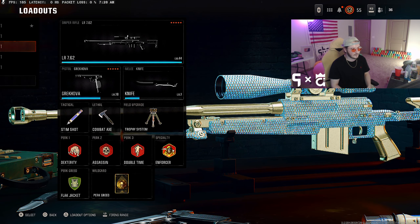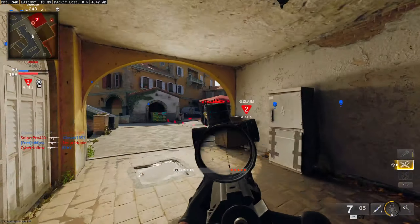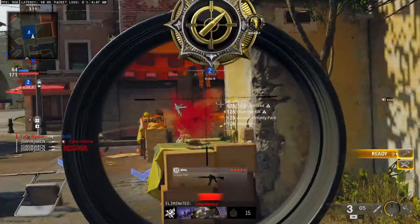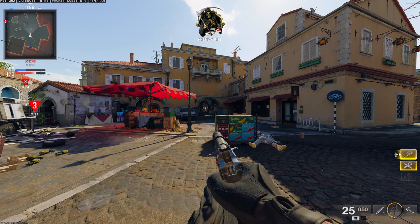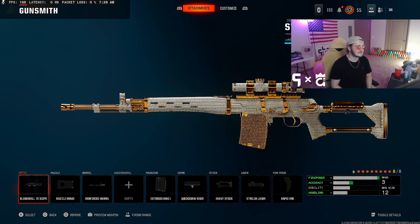The big thing with the LR that I see a lot of people mess up is they put Gunfighter on — you do not need Gunfighter for the LR. Put these five attachments on: Scented Mag, Quick Draw, Heavy Stock, Strelock Laser, and Rapid Fire. Then put on Perk Greed instead of Gunfighter, and put on Flak Jacket and you'll be good to go.